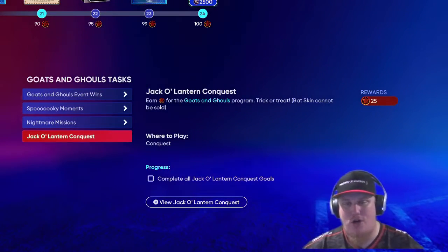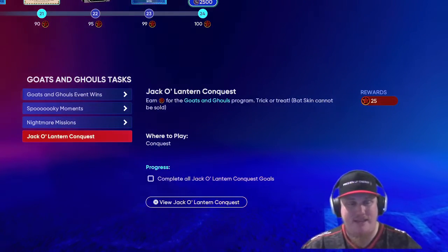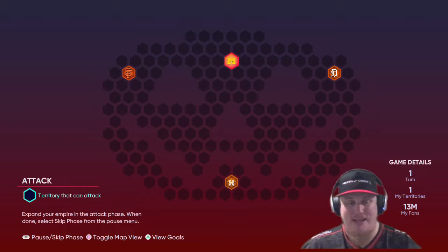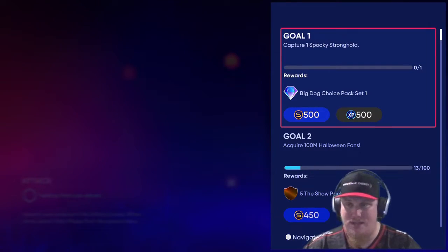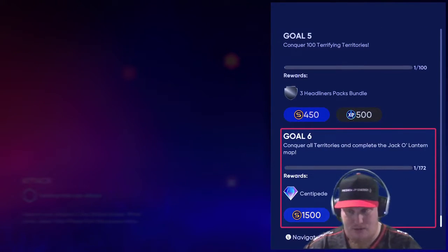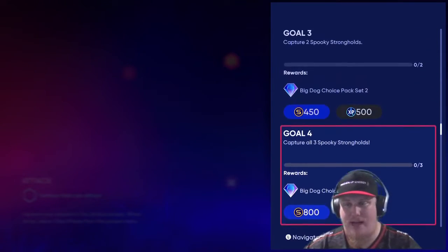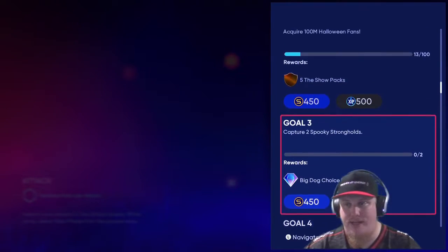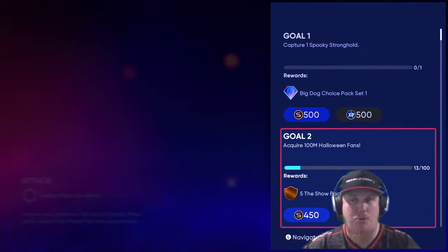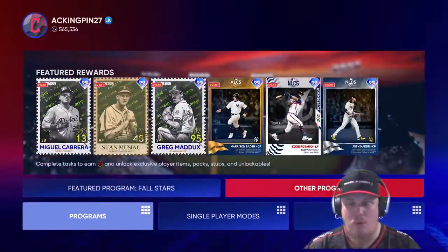We've got the Jack-o'-lantern conquest, where you're going to earn 25 stars for the program. It's shaped like a pumpkin. The goals are: capture one stronghold, earn a hundred fans, two strongholds, three strongholds, a hundred territories, and then all territories. You're going to get a centipede bat skin — note it cannot be sold. Also available are three headliner packs, a Big Dog Choice pack, a 3-2-1 pack, five Show packs, and all the hidden rewards. Conquest maps are flooded with hidden rewards.